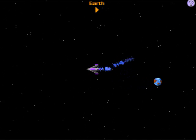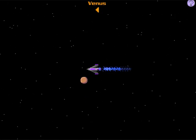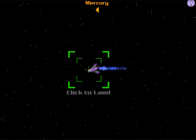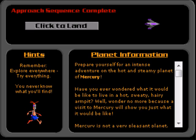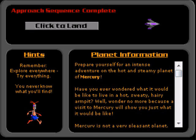Okay, now we got our spaceship and we're flying around. We're gonna do the planets in order. Let's go to Mercury. When you're about to enter a planet, there's a planet information thing — it gives us a nice fictional history about the planet. I'm not gonna read through these on this let's play, but if you ever play the game you should read through them as they're quite amusing.